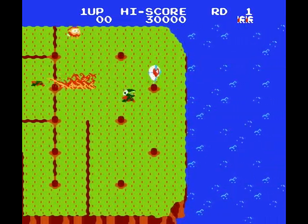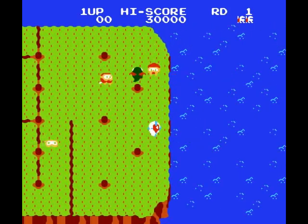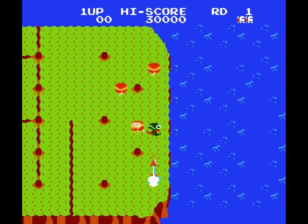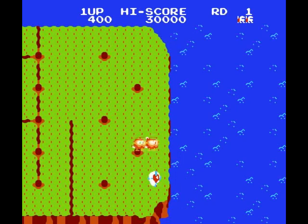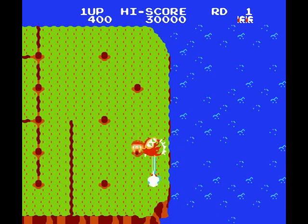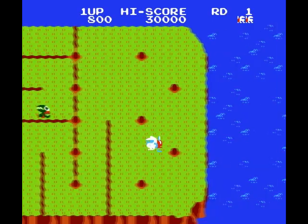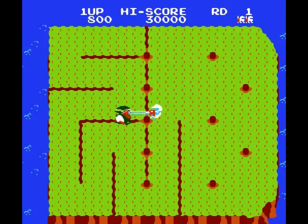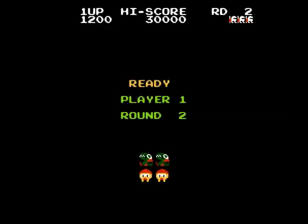So here we are with a white character. What you've got to do is hold your fire button down — that's what you're supposed to do. And that's it, level one complete. So that's what you've got to do.